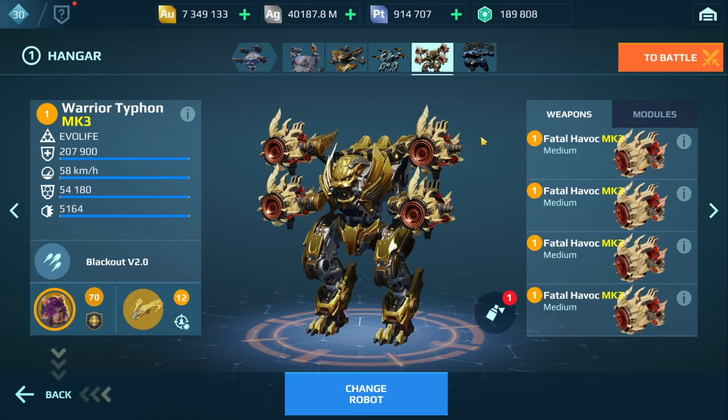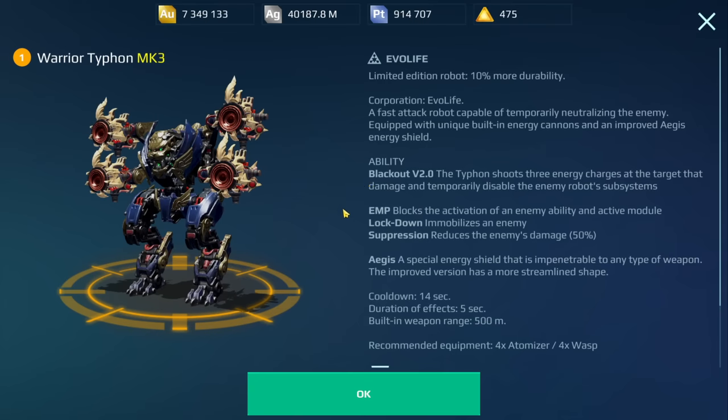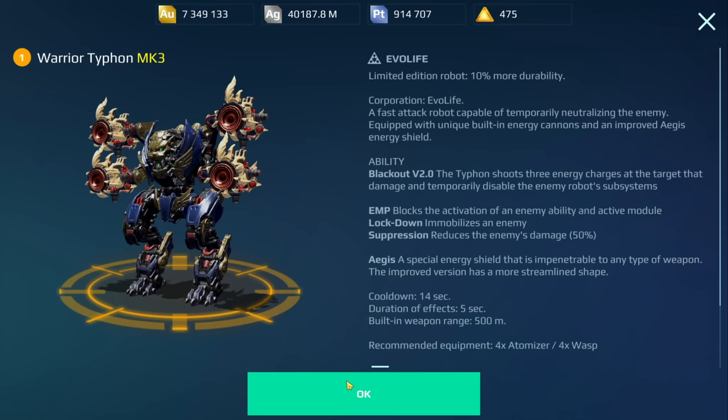The Typhon is very versatile in that it can be played close range, medium, and long range. But the Blackout ability is a whole other story — for example, if you hit the Ocho Kachi with the Blackout ability, it can't charge you, can't heal up, can't go into phase shift. It's been locked down or suppressed. That's the window of opportunity to attack, and the Typhon can do a lot of damage in a couple of seconds. Having four medium weapons is no joke. The Typhon is very versatile and can deal with the current meta and also future meta based on its ability.